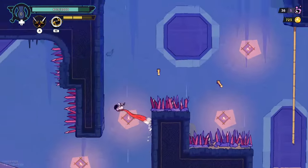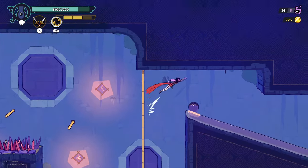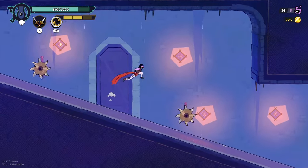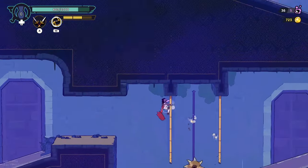Most of the time I kind of knew what the prince was going to do, but other times it just became a tangle of controls and inputs. When it works, you'll be breezing through the side rooms and side objectives, but when it doesn't, you'll lose half your health bar to the wrong combination of environmental elements.